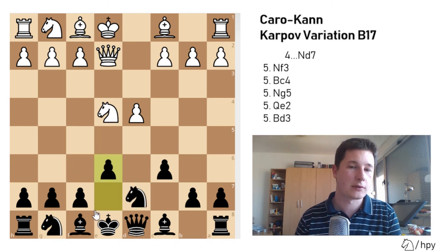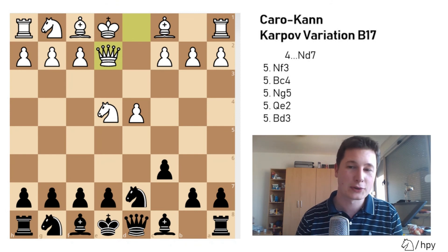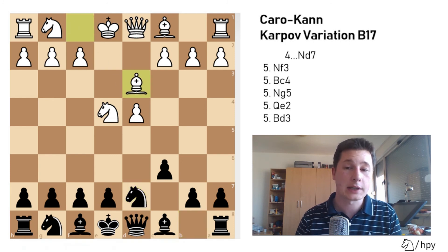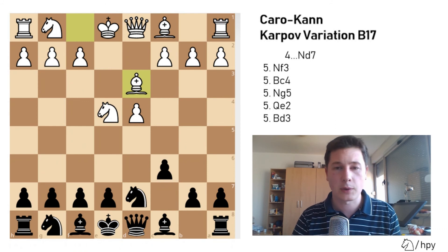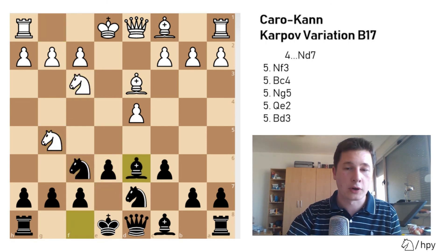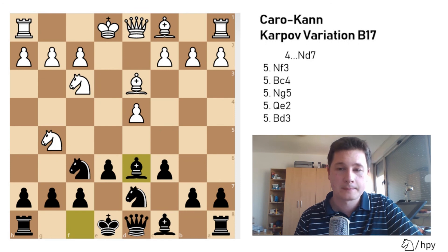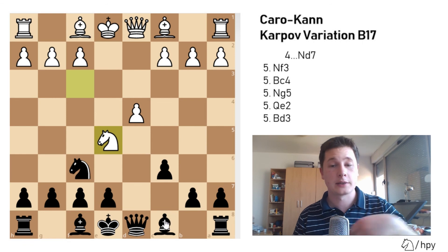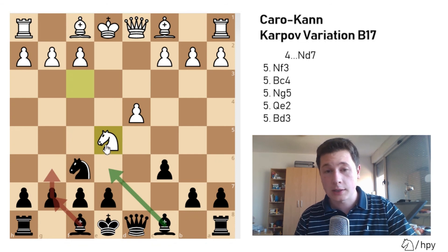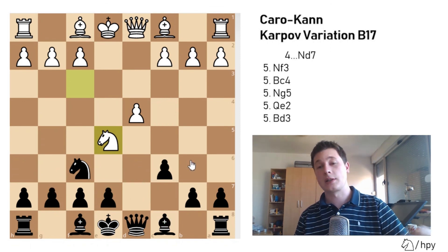e6 I think is better because you're developing or preparing to develop a piece at the same time. The last variation after Nd7: the most passive way for White to face the Karpov Caro-Kann is to play Bd3. I think this is not a fighting way for White; Bc4 is better. You simply play Ngf6, Ng5, e6 — we've transposed to the same position we saw before, and Black is okay. Remember that if White attempts to jump into the center with Ne5 at any point, your common plan is to play the light-squared bishop to e6, then g6, Bg7. If White doesn't do that and strikes at f7 with the bishop, you play e6, developing your bishop first.